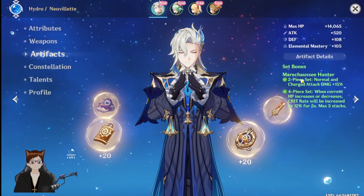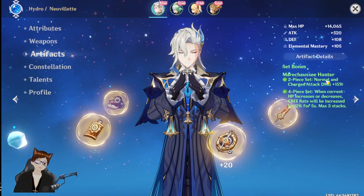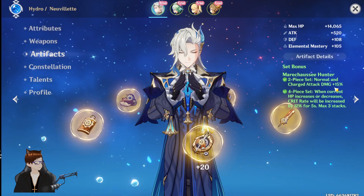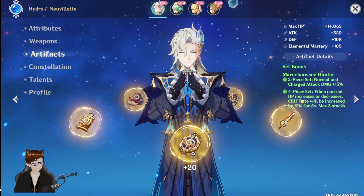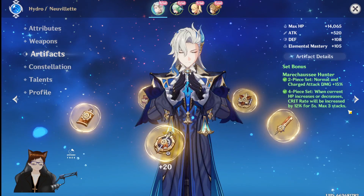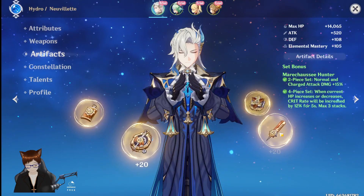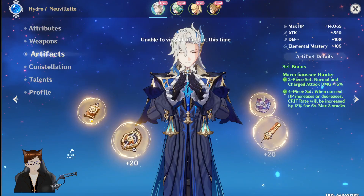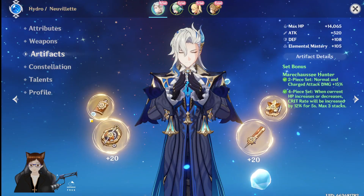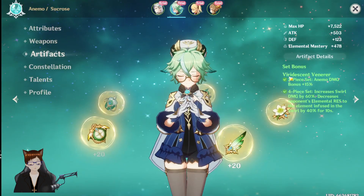This effect can only be triggered once every 0.3 seconds. When the character has three stacks, the duration refreshes and energy will be restored — this energy restoration effect can be triggered once every 12 seconds. Very interesting. I assume this is predominantly an HP build. They gave him Marechaussee Hunter, which I believe is the Fontaine set. As a four-piece, all charge attack damage is increased by 15% for five seconds, maximum of three stacks.